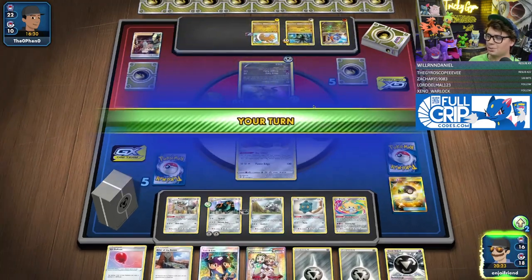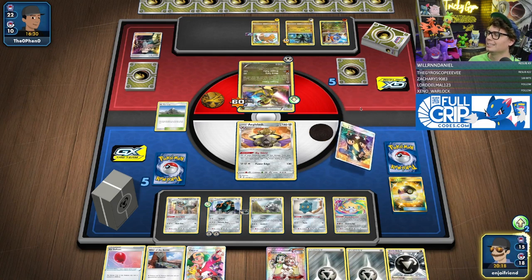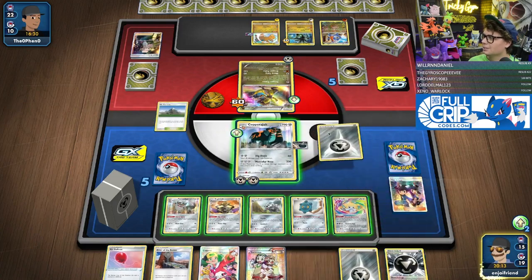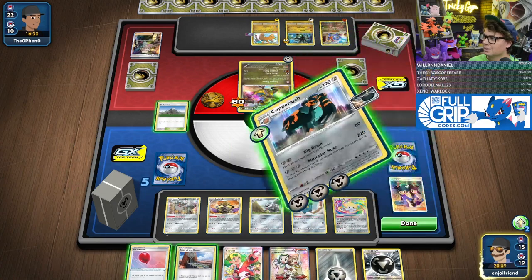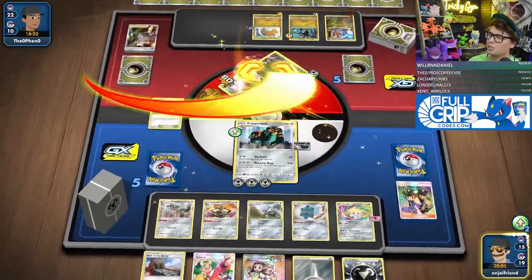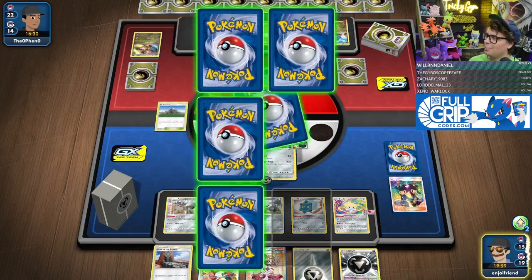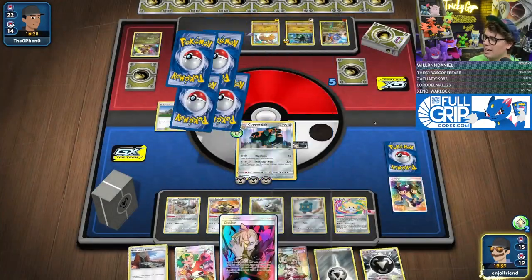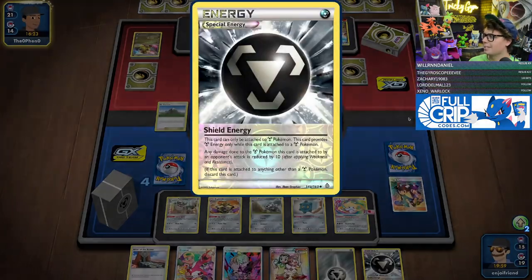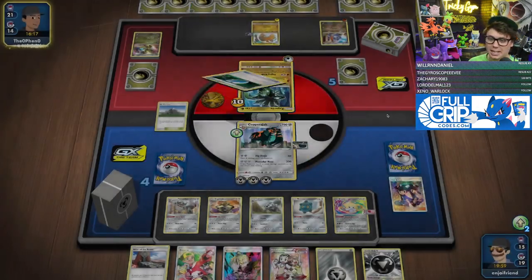Another Dragon Dance! This is why we play Tate and Liza — this is why we do it, chat. Give them the Muscular Nose — 220 damage. Copperajah is taking 60 less damage from attacks. I could have attached a Shield Energy — it would have been taking 70 less damage had I done that.